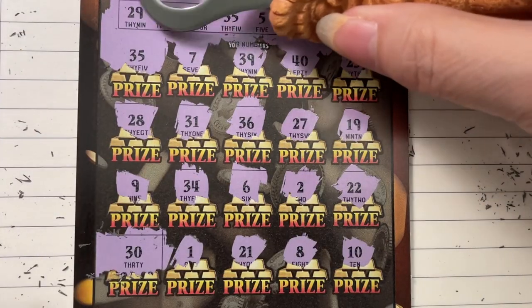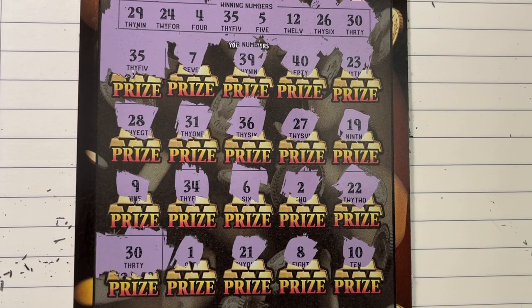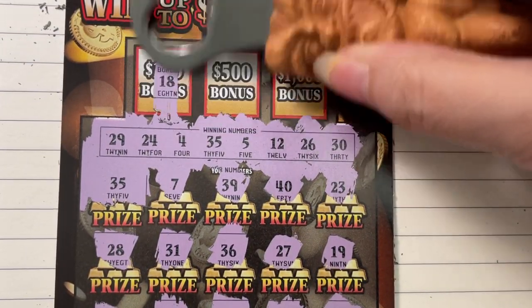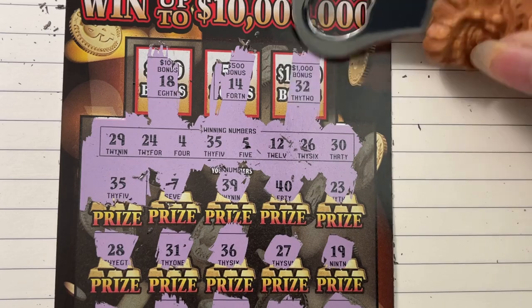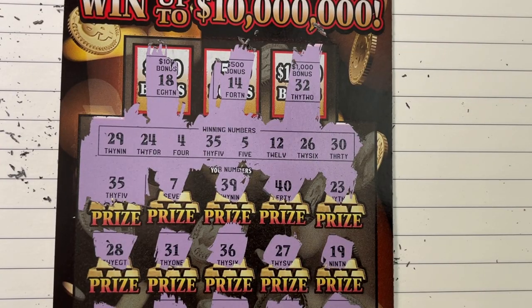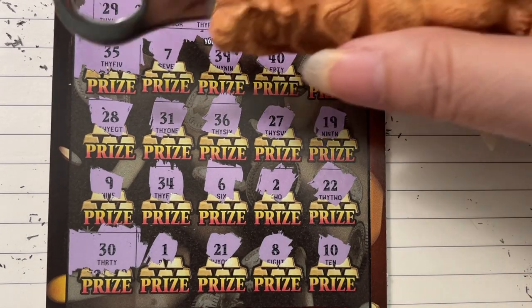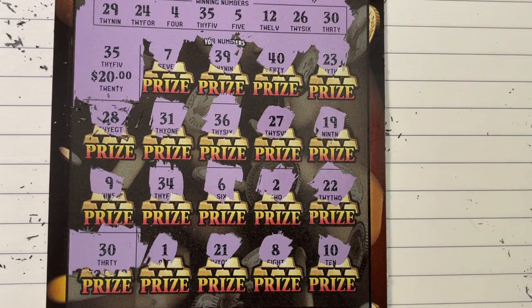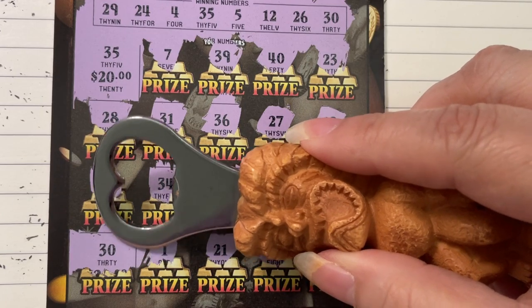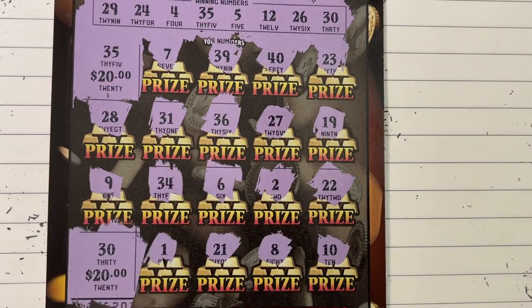All right, so we got 30 and 35, top and bottom. Let's try the bonus — not likely if it's just another payback ticket. Nope, no bonus. Making a mess with all the scratch dust. All right — ten and ten? Oh no — that's a surprise! We already got our ticket price back right there. What's under 30? Twenty more!